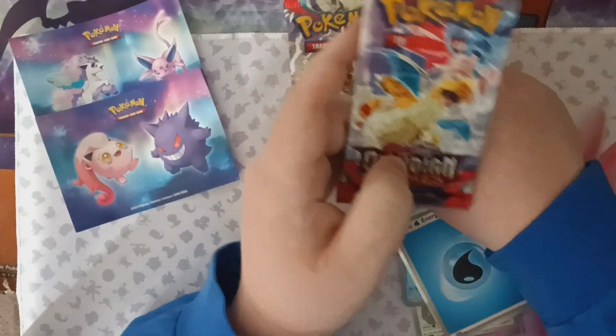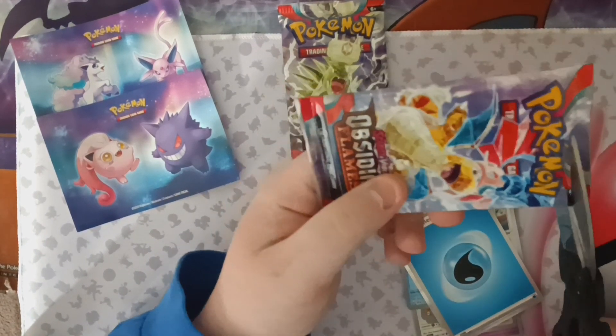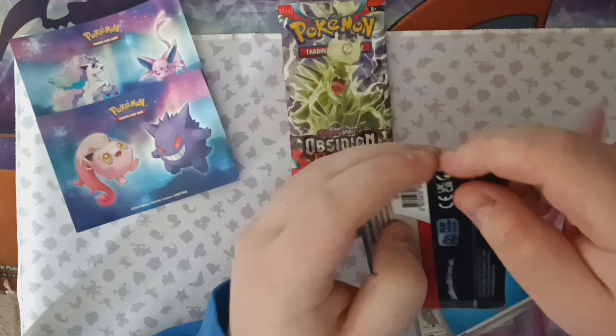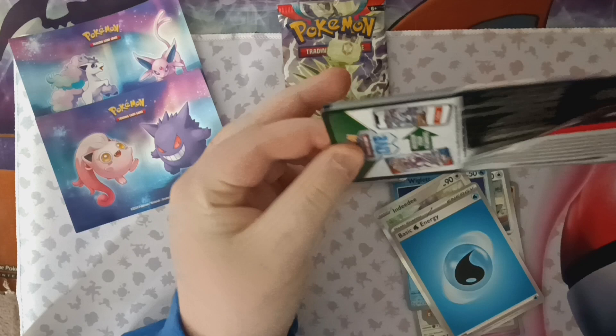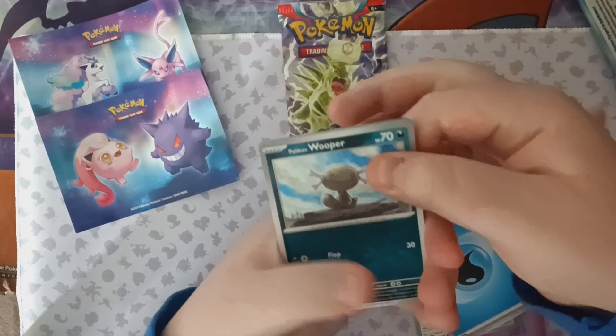On to Obsidian Flames — we're going to leave the Tyranitar pack art for last and go with the Dragon Tera Dragonite. Looking pretty cool. I think this is actually going to work out. There are three packs in this tin and I opened four in part two, which is seven packs for seven years. So that worked out pretty well — didn't even plan that.